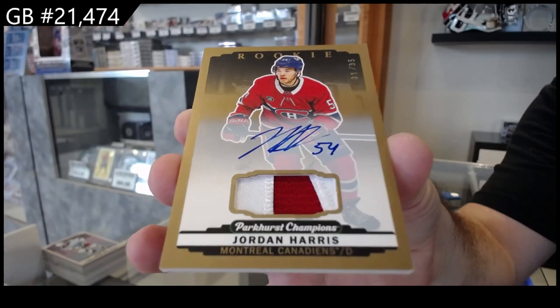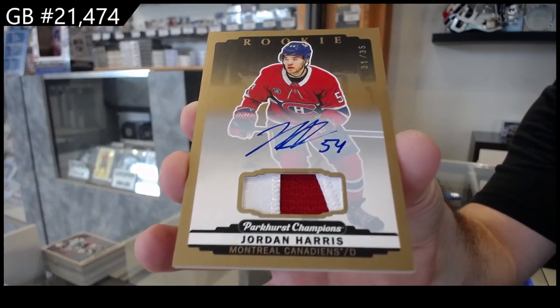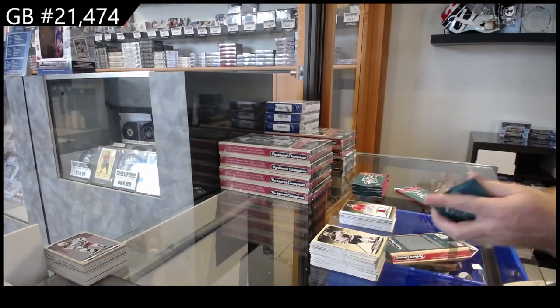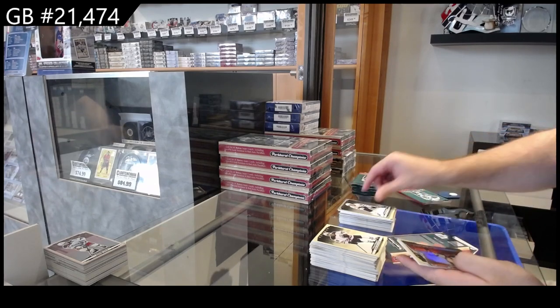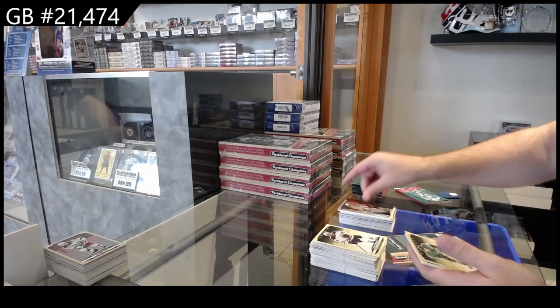Number to 35 — Jordan Harris patch auto. We got a rookie of Harris for Montreal, Korzak for Vegas, silver of Bunting for the Leafs, and a Tomorrow's Riches of Holtz for the Devils.